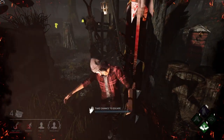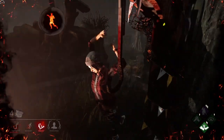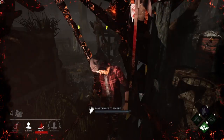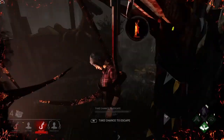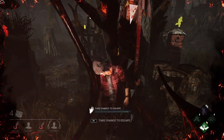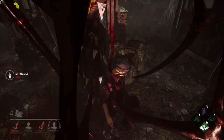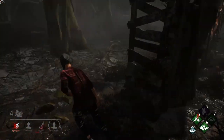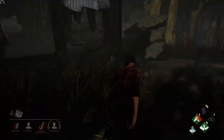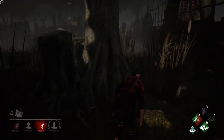Come on, I'm right next to the hook. Someone come on — I'll take a hit for you, I have Decisive Strike, just come on. Yes! Now I'm dead on hook so that's nice. I'm gonna run this way so we split up. Is he actually tunneling me? He's trapping me at that window, dude.